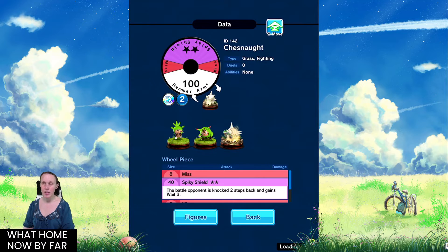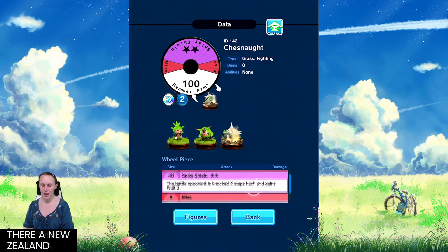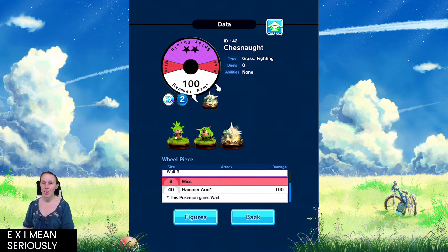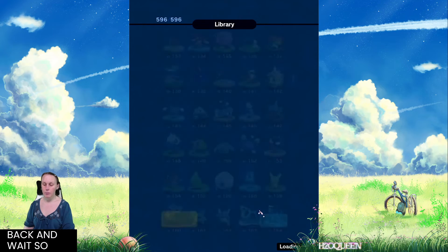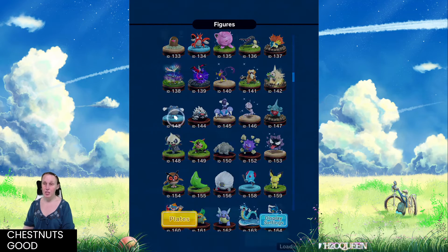By far, Chesnaught is one of the most abysmal figures out there, only dealing 100 damage for an EX. EXs can be dealing up to 160 damage minimum, so this figure is desperate for a buff. Unfortunately Haraz never buffed it before the game was finalized. Hammer Arm just gives this Pokemon weight, and the only thing that really goes for it is Spikey Shield — the battle opponent is knocked two steps back and gains weight. Chesnaught's okay, but it's definitely not amazing.